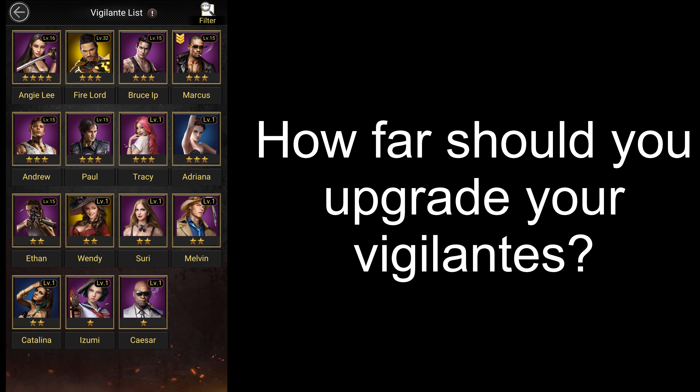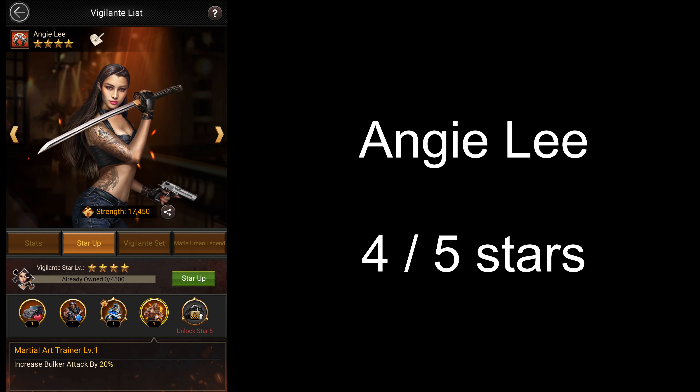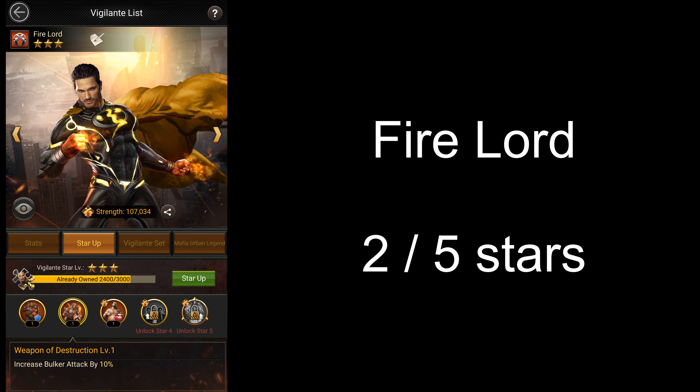Now I'm going to quickly go over each of my vigilantes and tell you how far you should upgrade them. For Angie, you want to get her to 4 stars for a passive 20% bulk or attack. If you're setting rage for your clan, you might also want to consider getting Angie to 5 stars for more raid capacity. For Firelord, you may stop upgrading him once you get him to 2 stars since his last 3 skills are all active skills, but if you want to use him as your main vigilante, you should go all the way up to 5 stars.